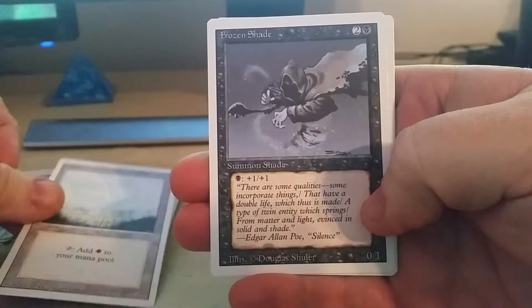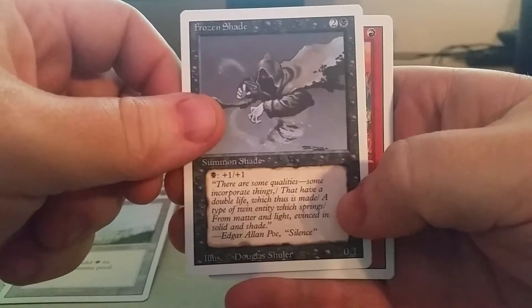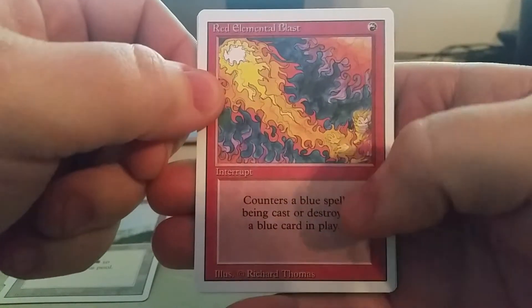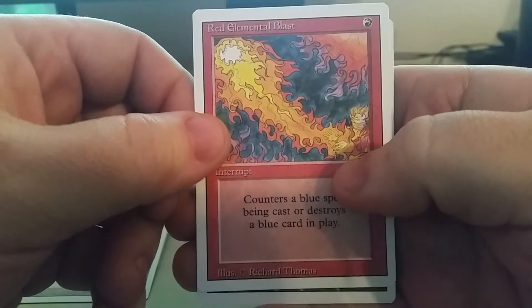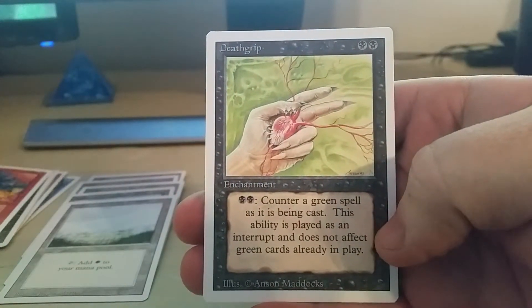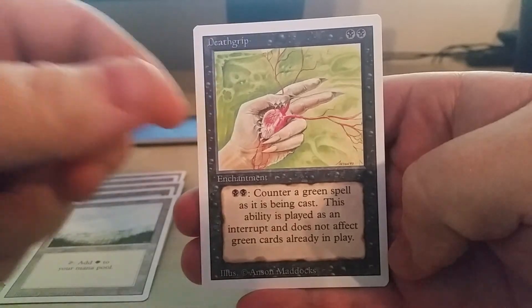Plains. A lot of land in these. Frozen Shade. Red Elemental Blast. And for the rare — what color are you? Oh, black. Death Grip. Oh well, you can't win them all, but I did get a Sol Ring.